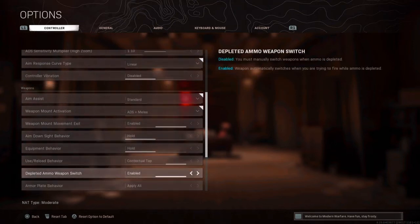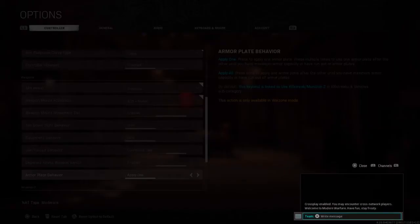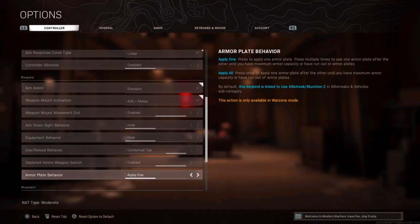For weapon switch when out of ammo, I have this enabled — if you run out of ammo you probably want to switch guns. For armour plate behaviour, use apply all. That means you just tap triangle, Y, or whatever button on your console, and it puts all your plates on automatically, which is great for maintaining movement.